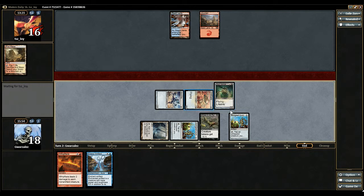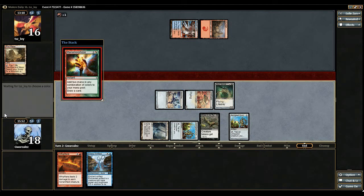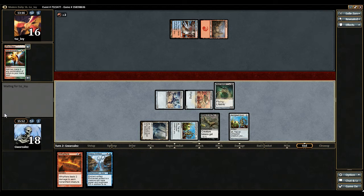The great thing about using Ensoul on a Springleaf is that he can't bolt it in response like he could if I played it on my Vault Scourge. That alone makes it seem a lot better — a lot more resilient. He can't target this, and he'll be like, oh no, never mind. If he taps out next turn though, I will certainly Ensoul my Vault Scourge. That looks unlikely, however.